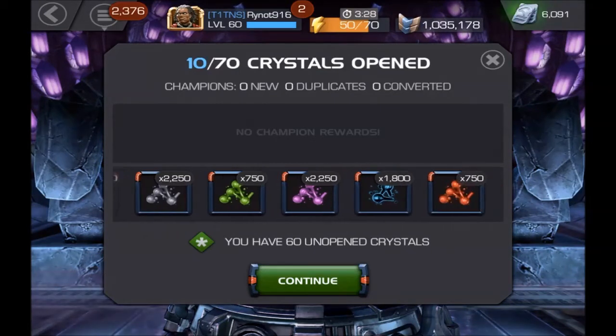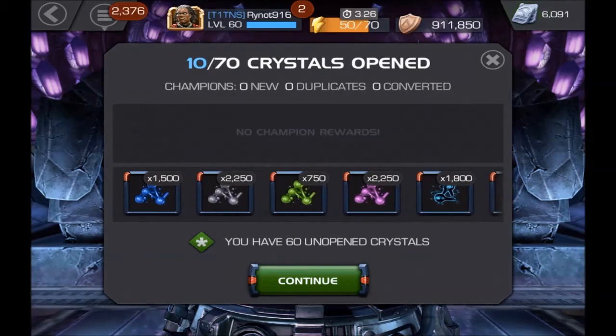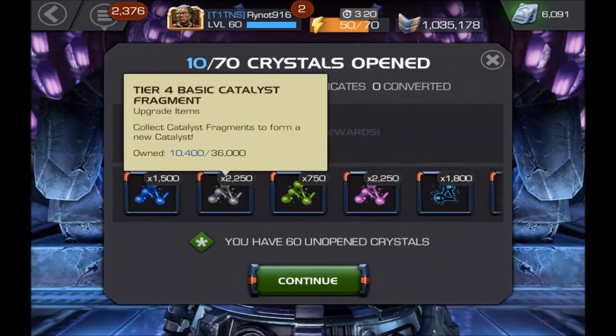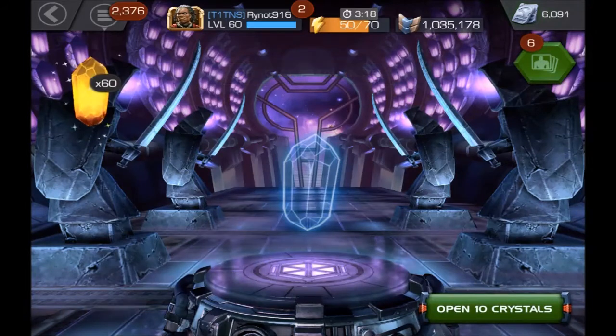Okay, so we start off with just some Catalyst Fragments, but we got 1,800 Tier 2 Alphas, which is good. And 2,200 Basics, which is pretty good as well.